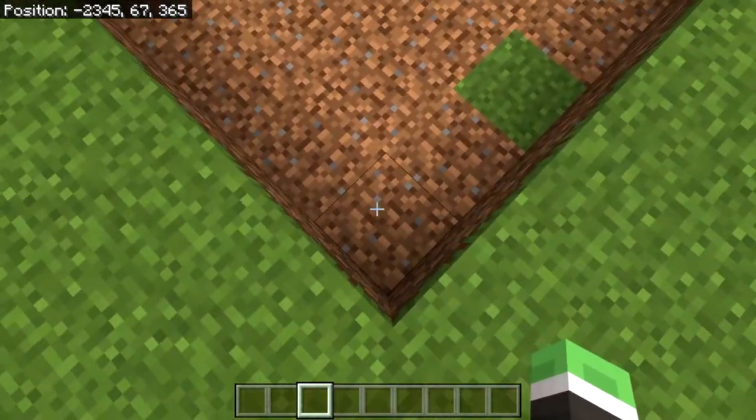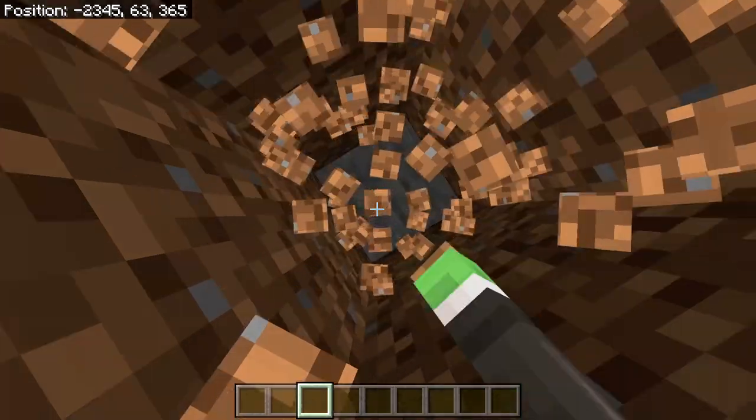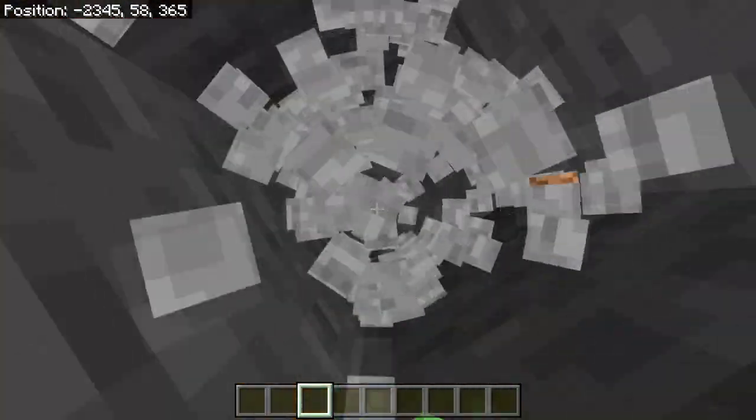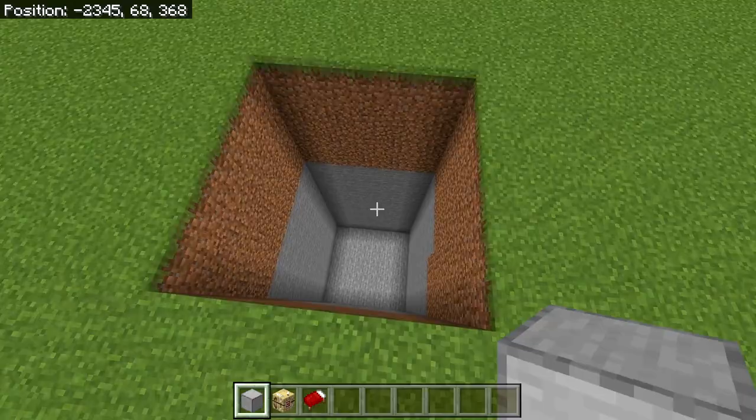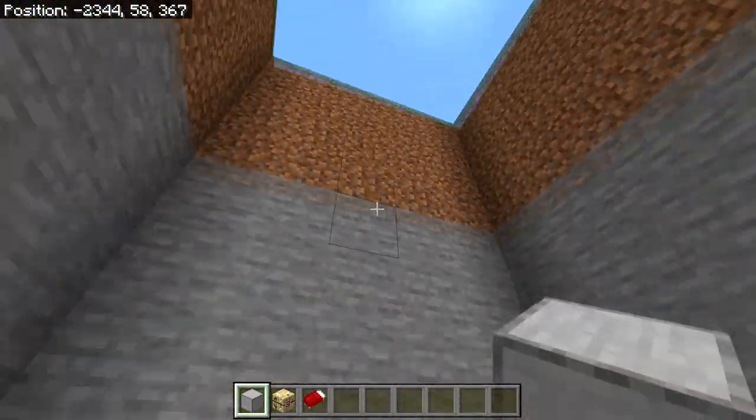The next step is to dig this hole 11 blocks more down. Simply dig down here: one, two, three, four, five, six, seven, eight, nine, ten, eleven. If you've done this correctly, you should now have a five by five hole that is 12 blocks deep.